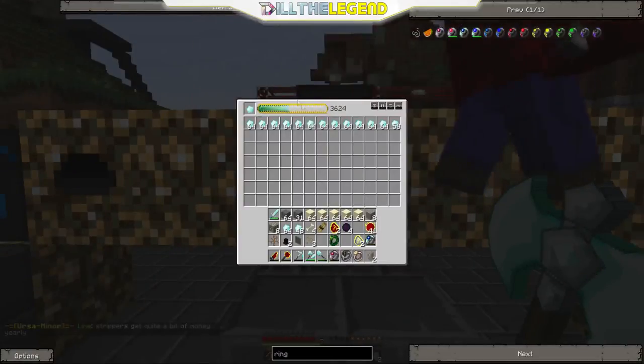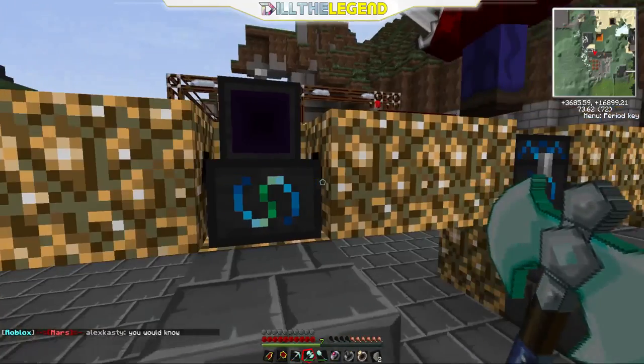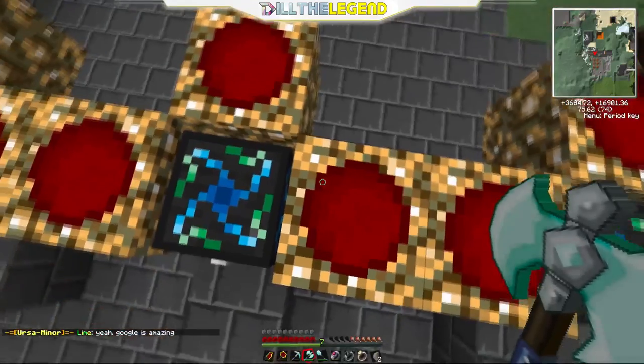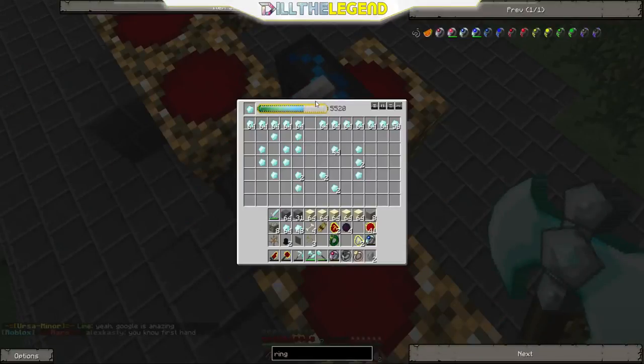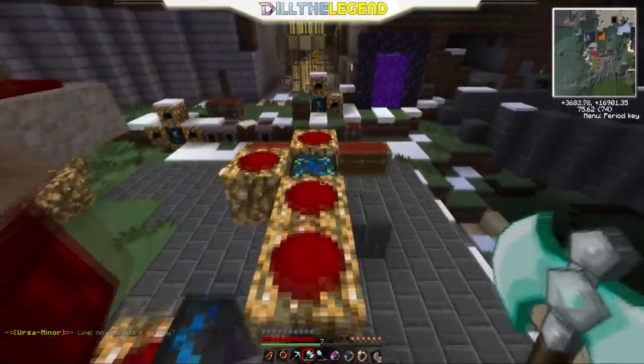What happens is you put a diamond in here and it gets energy from these collectors — we've got the best ones, the Mark Threes. They collect EMC energy. For example, a diamond's EMC value is 8,000. You put this in here, charge it up. Items with no EMC value do nothing, but anything I don't want I just put in as fuel. We've got a row of these just making us tons of diamonds.